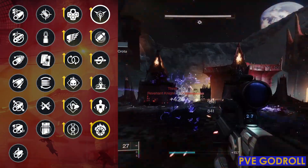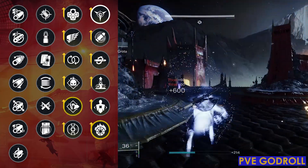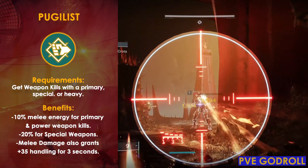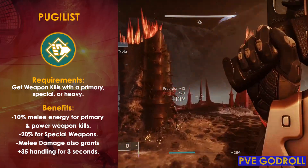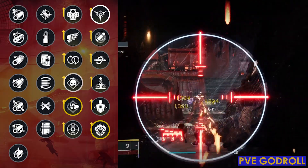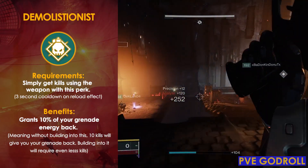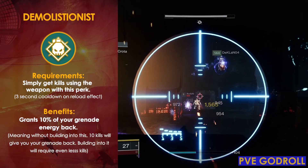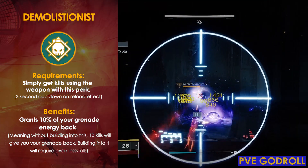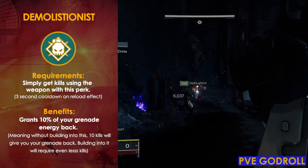Moving on to Column 3, there are a few perks you could go with. As a hunter using Solar and Arc primarily, I would go with Pugilist, which is essentially like Demolitionist but for your melee. Just by getting final blows, you get 10% of your melee energy back on each kill, and by dealing melee damage you also get a plus 25 to handling for 3 seconds. If you'd rather get your grenade back, Demolitionist is still a great option, giving you 10% of your grenade back on each kill. Both pair really well with Incandescent on Solar 3.0, as the scorch spreading will constantly proc kills and refund your abilities.